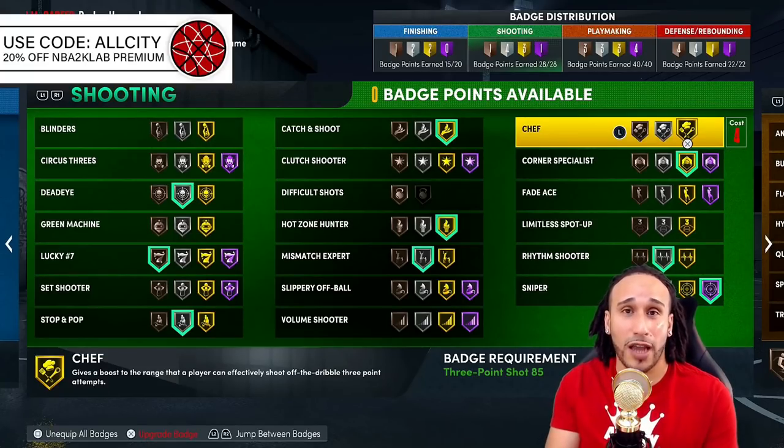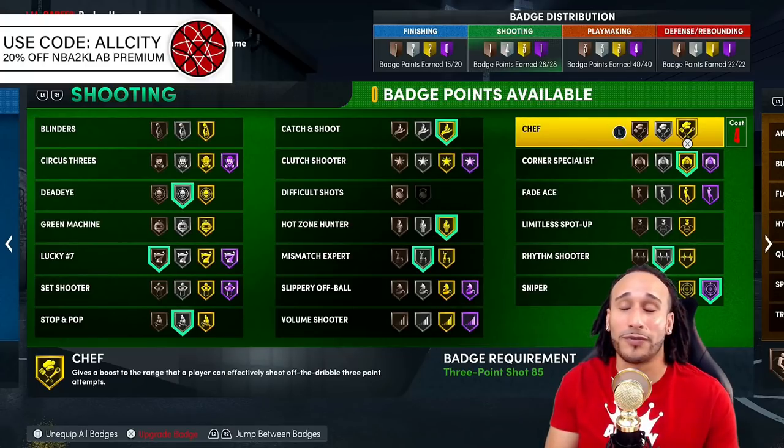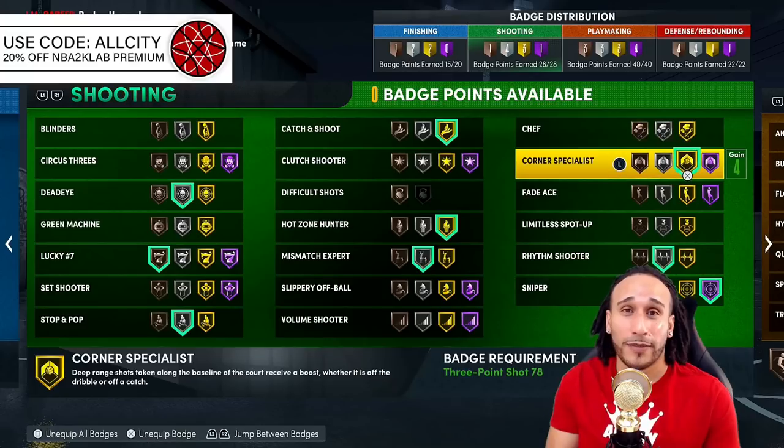The Chef badge is golden — if it meets your play style. If you're not taking shots from 30-plus feet out, don't bother. But if you intend to take shots from 30-plus feet and like to dribble, stop, and pop, equip Chef at Hall of Fame and you'll be a nightmare for the defense.